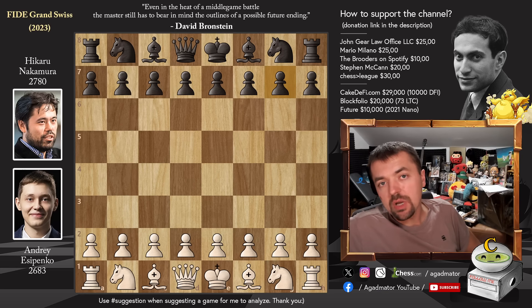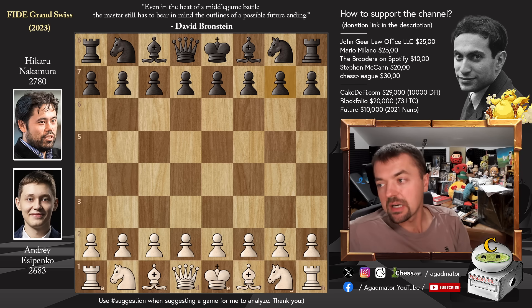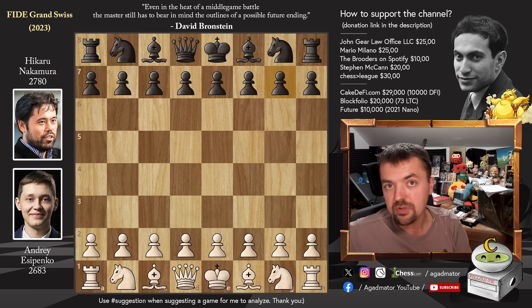Hello everyone and welcome to round 6 of this year's FIDE Grand Swiss. We have a very nice game on board 1: Andrei Yesipenko vs Hikaru Nakamura, featuring an opening we have not seen in a very long time. Maybe even for the first time in classical chess — it is the Hyper Accelerated Dragon. A very sharp opening that, if you don't know it, it's very easy to get lost.